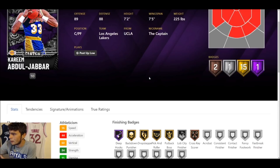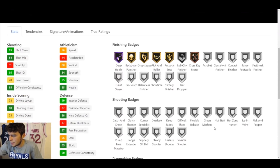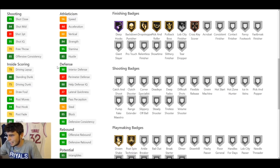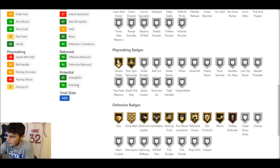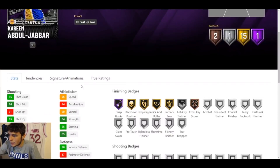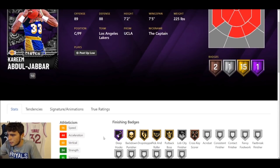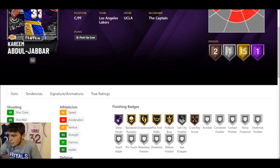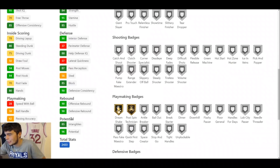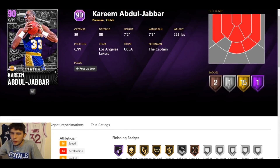Hopping into Amethyst Kareem Abdul-Jabbar. He has one Hall of Fame badge, 15 gold badges, one silver, and two bronze. He's not going to shoot and he's not very fast — his lateral quickness is very low. But you know what Kareem gives you: he's going to be a great inside center at seven-foot-two. 56 speed isn't terrible, but 37 lateral quickness definitely hurts. He does have a decent mid-range, which helps. I think Kareem is going to be decent enough in this game.